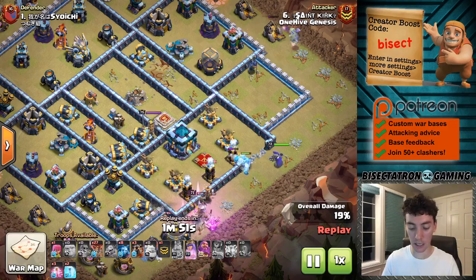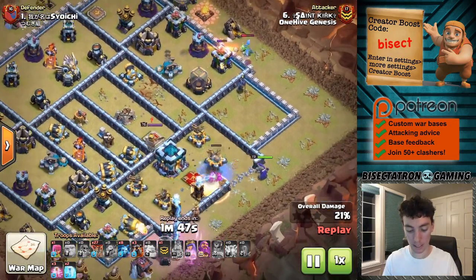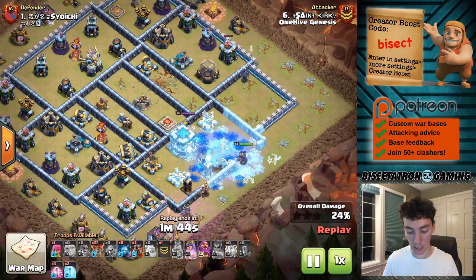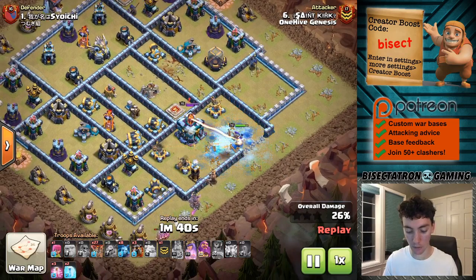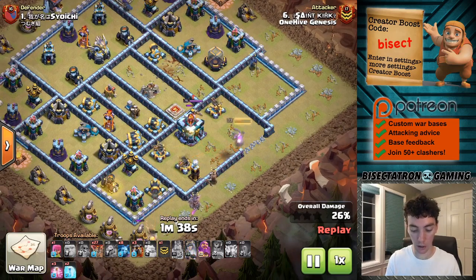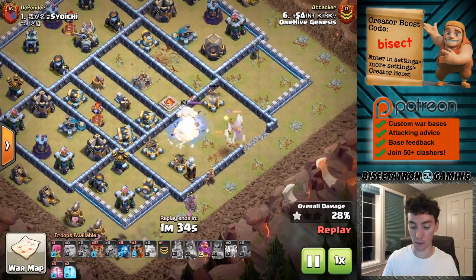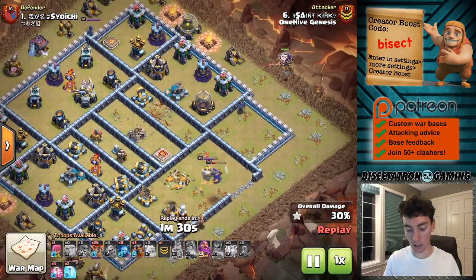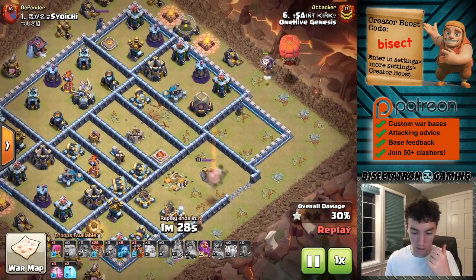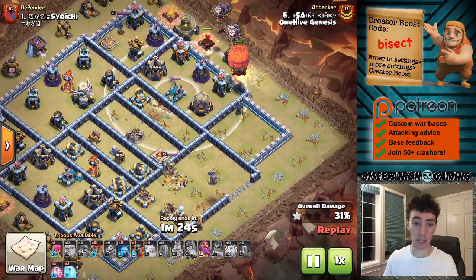This attack: we have St. Kirk, Royal Champion — just clear a compartment, build a funnel, and get some value by taking out an air defense and some other important buildings. A little suey hero coming in, King and Queen grabbing the town hall, getting a bit of a Tesla farm down as well. Town hall going down puts you in really good shape. Here comes the Lalo now, starting off with the Stone Slammer to deal with the Scatter Shot.